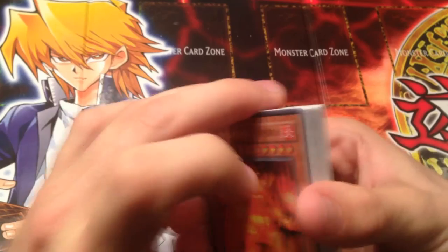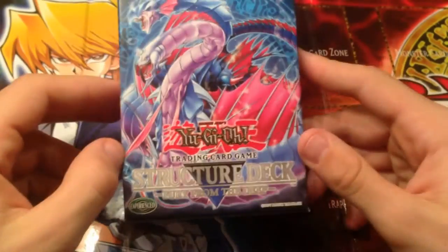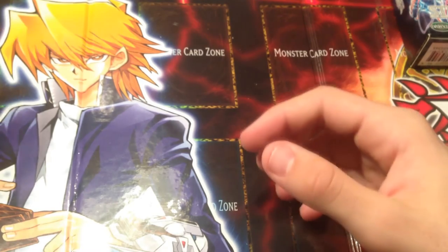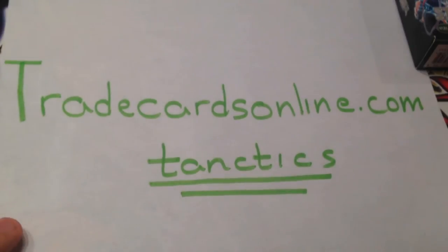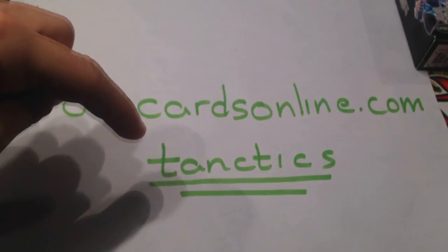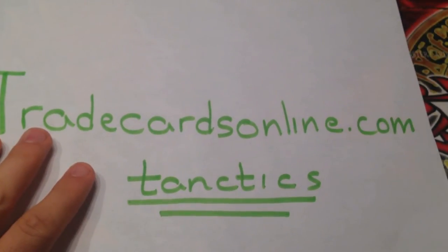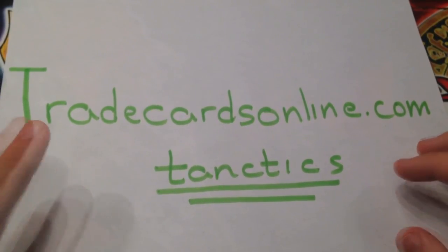This is back in the day, man — this was probably a good deck back then. So that's going to be it for me. The next one we're going to open is the fourth structure deck, Fury from the Deep, and we'll get into all that later. And there's also going to be a Magic Ruler opening — don't forget about Magic Ruler! Before I end this video, remember Trade Cards Online — tradecardsonline.com. If you sign up for a subscription recommended by Tactics, you get two weeks free. Please do that for me. I'll have an updated trade binder probably after the Magic Ruler booster box opening. See you later, peace out!